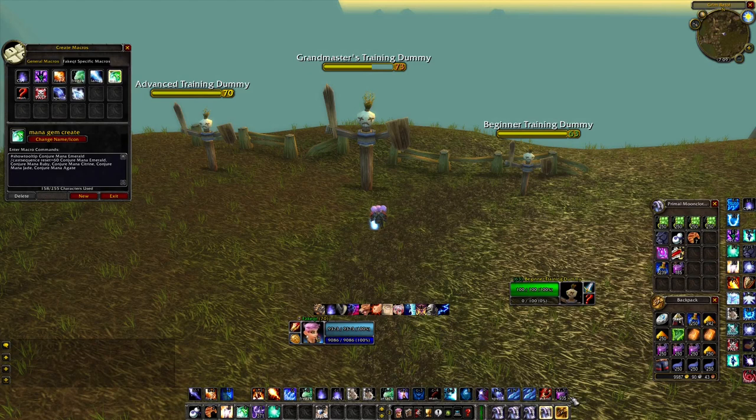Do you always have different ranks of Conjure Mana Gems on your action bar? This macro will let you make all of them by spamming one button. It will always cast the most powerful gem first. You can remove Conjure Mana Emerald to make it work in Classic as well, and you can remove the spell ranks you don't have to make it work at low level.